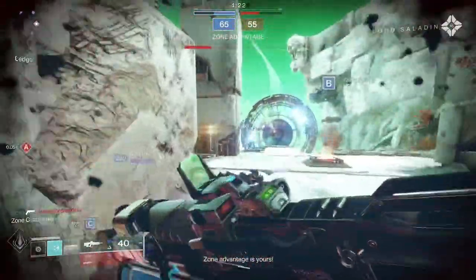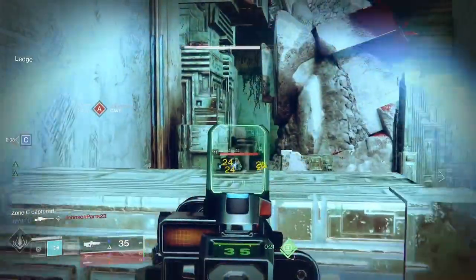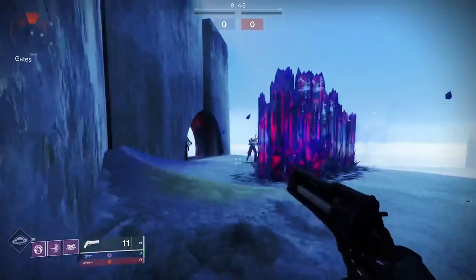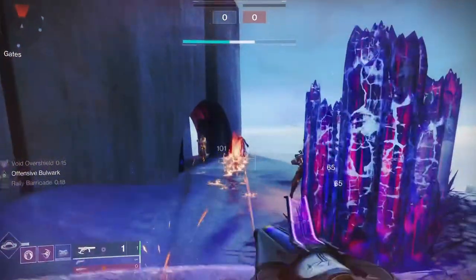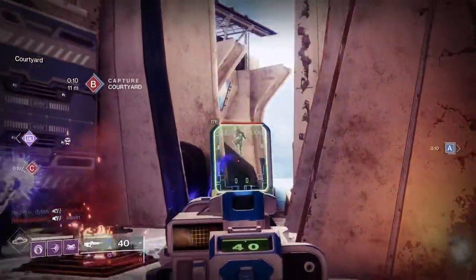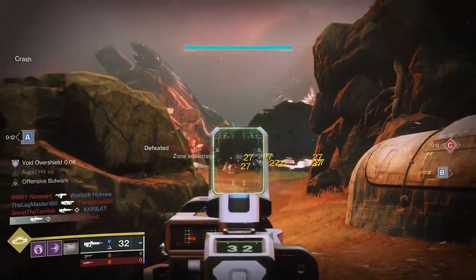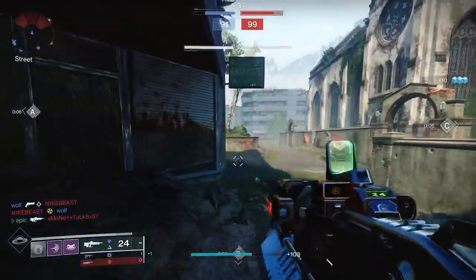You might say 100 damage isn't very good, and in a way you're right — but that's where the rest of the build comes in. Dead Messenger currently deals about 130 damage, which is enough to finish off a guardian after hitting them with the barrier solar wave. You can deploy your shield, tag your enemy with the solar wave, then jump right up over your rally barricade and fire off Dead Messenger to clean up the kill. It's a weird sequence but surprisingly effective when holding down a lane.